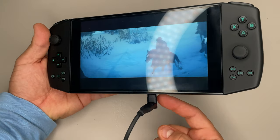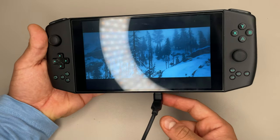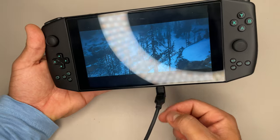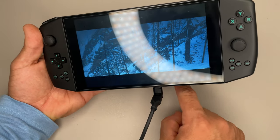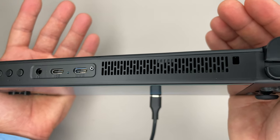I also got an angled USB and connected it in. What that allows me to do is kind of sit it on my lap without bending the cord too much. You can also flip it around. You also have two USB ports up there — pretty cool.